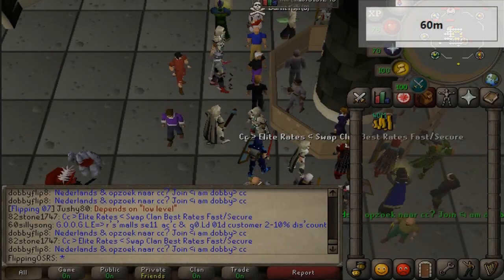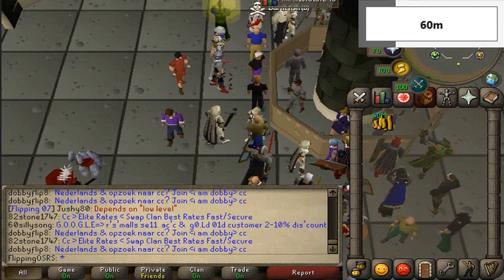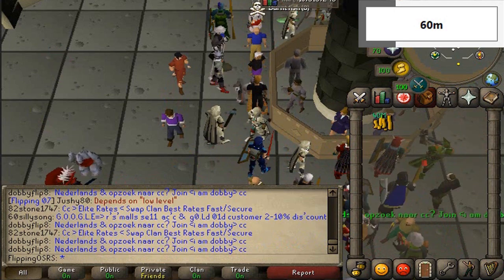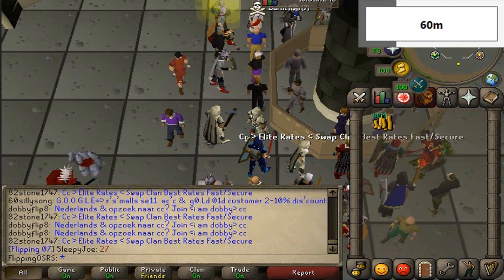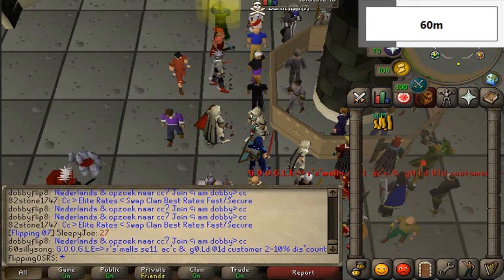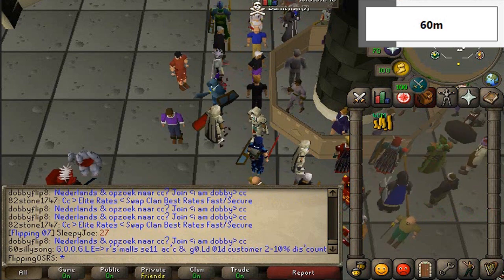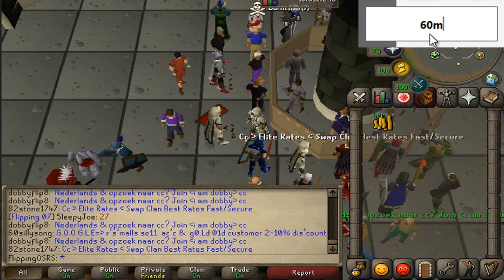Hey, hello everybody, and welcome to a brand new video. Now a lot of you may be familiar with my one hour flipping challenge. Today I thought I would mix it up and do a one hour money making challenge. I might do some flipping, but this will include buying items from shops, maybe doing some barrows runs, set combinations — maybe combining some malediction wards — anything I can think of that will make you money is fair game. We're going to be starting with 40 mil today and one hour on the clock.